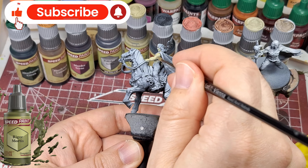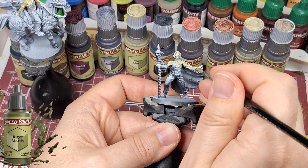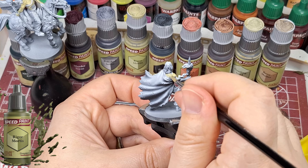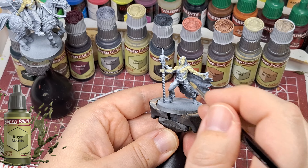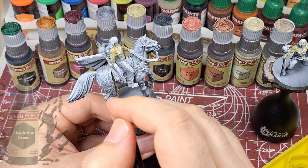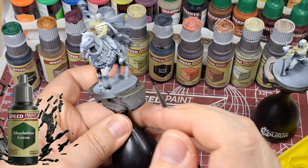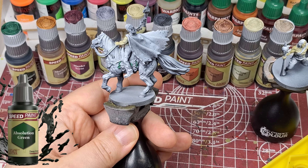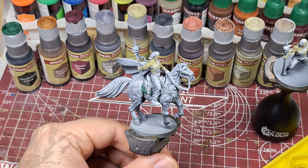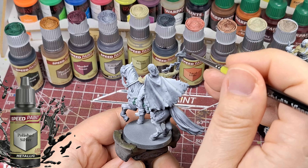In the game there are actually three cards for this Abomination: the mounted version, the regular version, and a masked version. However, they only give you two models. If you notice when we're painting this miniature, this guy is holding a steel rod from a girder with a head on it that has the silver mask. So I was confused at first — there are three abominations but only two miniatures, and you can use either of the two miniatures to represent any of the three. It's a little confusing.